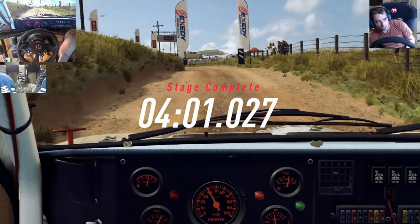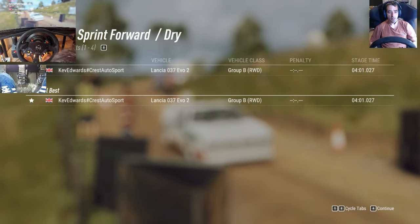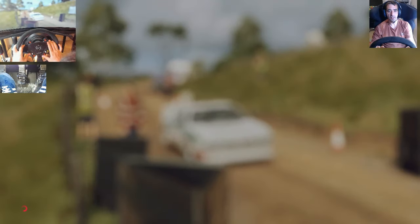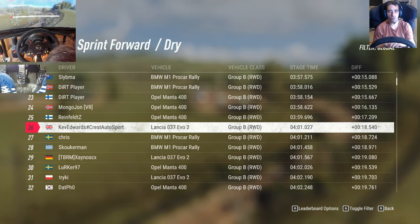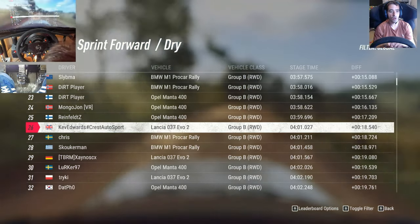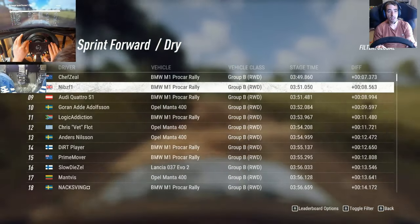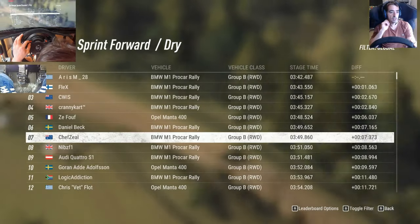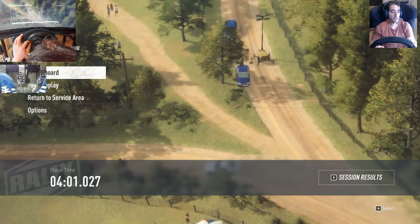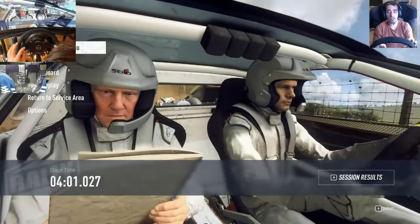Right — not exactly setting the world on fire. It's taken me a while to get to grips with it again. Let's jump into the Porsche, just check our time first. 4 minutes, 01, 26. Fastest in the world — well, it isn't too bad really. Let's see — I'll just jump back on it. Yeah, let's see how the Porsche compares.